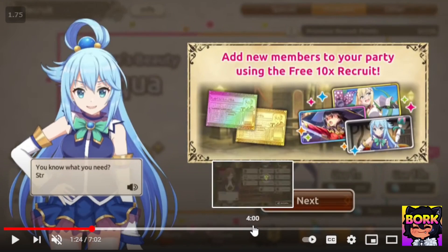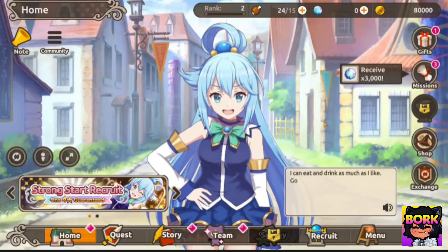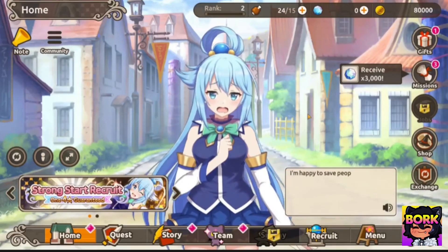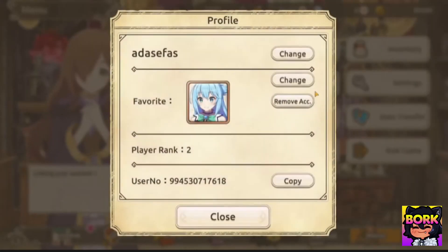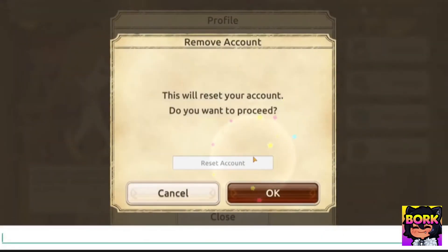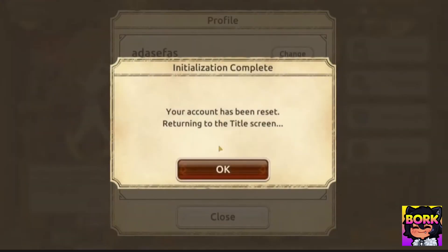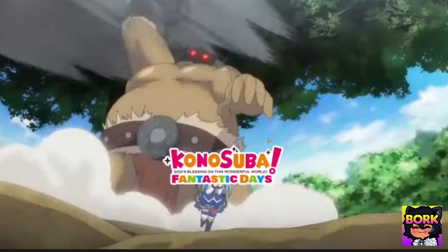Before we jump into there, keep going and what you want to do is get to the main screen after you're done with the roll. You can see on the right hand corner there is the menu button. In that menu button there's gonna be the profile button — you're gonna click remove account, then type in 'reset account,' hit okay twice, and you'll be brought to the title screen where you can do your re-roll. That's how fast it is to re-roll in Konosuba Fantastic Days.